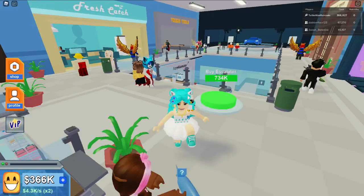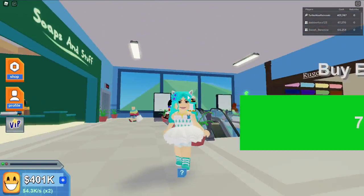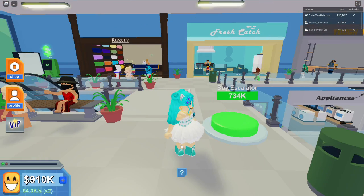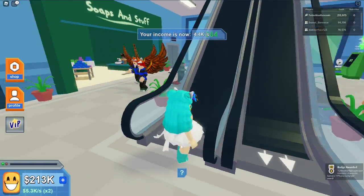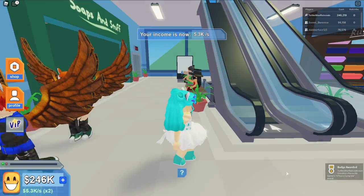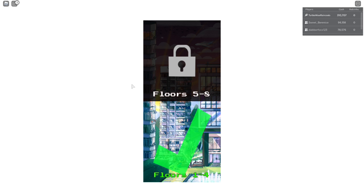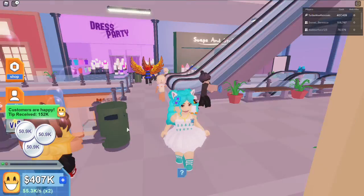My fourth floor is done! Well, I still need to buy the floor itself. I need 734,000 for the escalator — this is gonna take a while. Now we have enough! Let's buy this escalator — and I got my badge: Grandma's Favorite Games, four floors done! Now I'll have floors five through eight available.